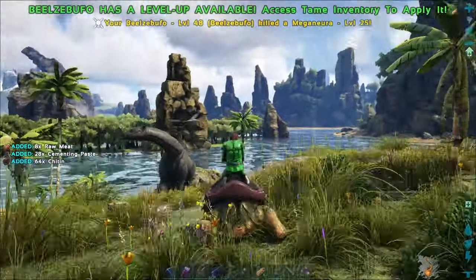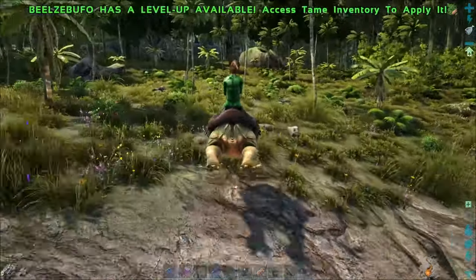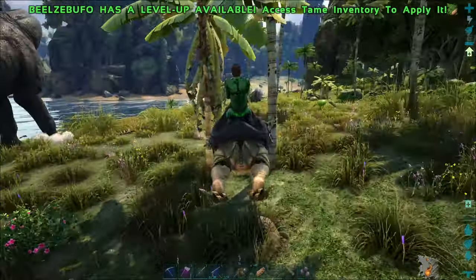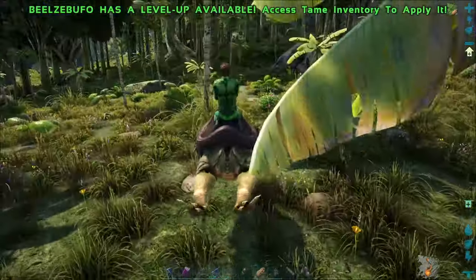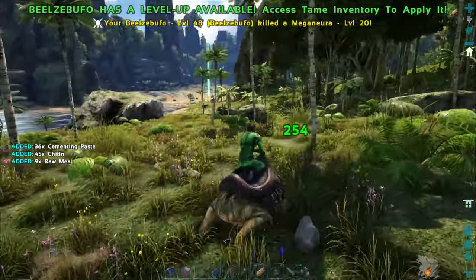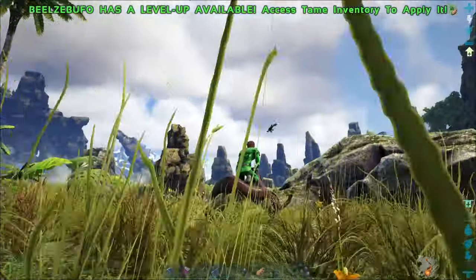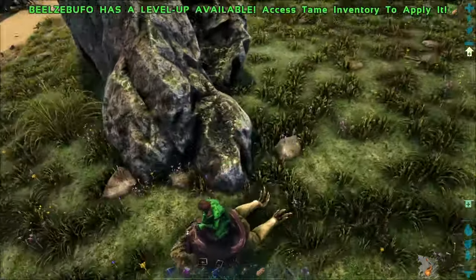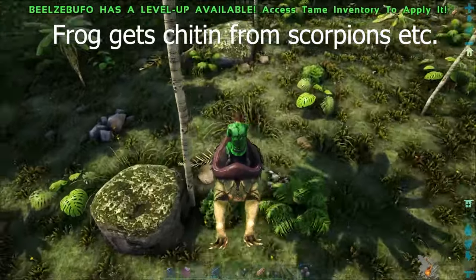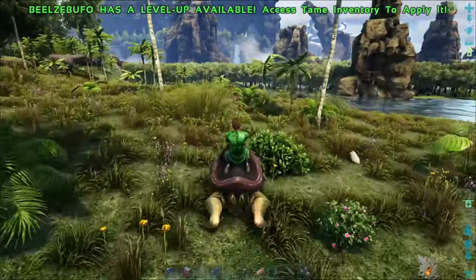That was a left click because you can't bite in the air, which is a problem. One of the issues with the frog is it only hits real down low. The frog is really good at getting them though — you can get chitin from these dragonfly guys, and also the Titanomyrma, the little ant and bee-like things. It's good at getting cementing paste from other invertebrates as well, but it doesn't make cementing paste from scorpions, dung beetles, or things like that.